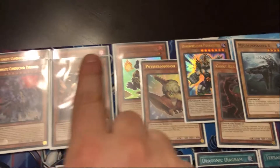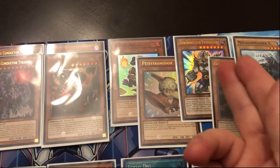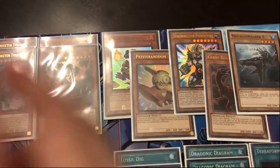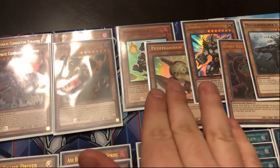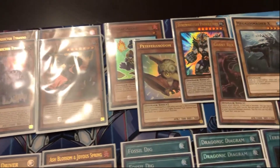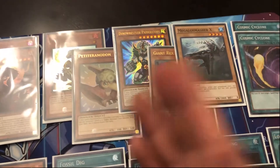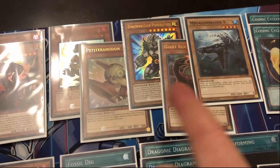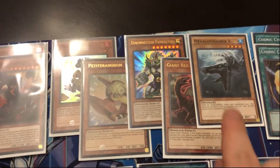For the one-ofs: one Iolo, one Petitoronodon. I am still testing out Pankratops because you can summon him off Petitoronodon — you use Miscellaneous, banish two (maybe him and Rex), then summon Petitoronodon. In the end phase it dies and you can get out a Pankratops, which is kind of cool. Also the one Giant Rex — I went back and forth between two of these and one. I stuck with one and took out that slot for a Megalus Smasher Rex because it's a water target.